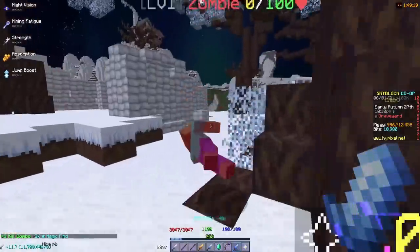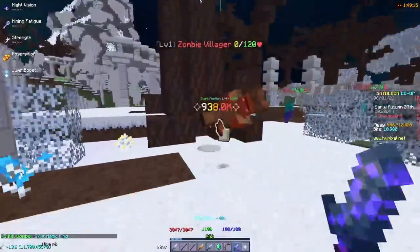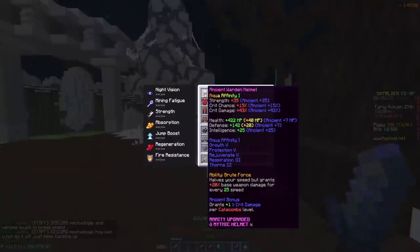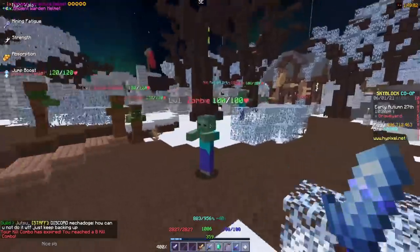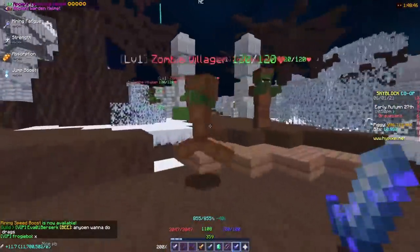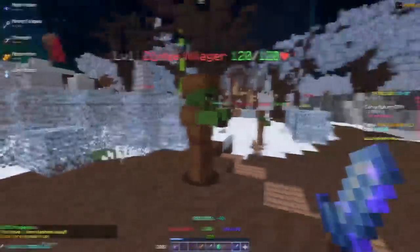The damage I do now is basically 1 million — this made my damage go up almost double by adding this one enchant that only costs 9 million coins. Now, I do have a Warden Helmet on, so if I take that off and put on a Tarantula Helmet, I still do around 700k. It still basically doubles your damage, because with the Warden Helmet on I was doing around 300k before.